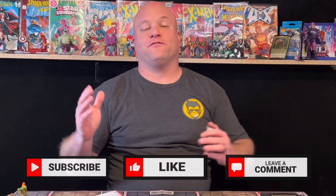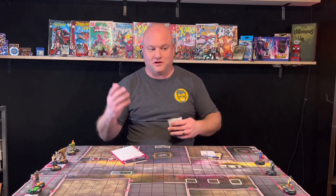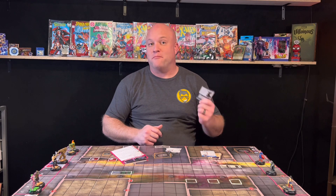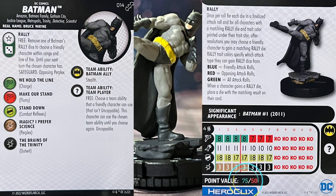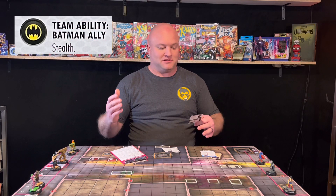First off, we're going to cover the basics of Team Trinity — the trio: Batman, Superman, and Wonder Woman. We'll start with Batman. Batman comes in at the 75-point line. He's already got Charge, Flop Dial, Combat Reflexes, and Perplex, which is great. This is your normal Batman. He's got the Batman team ability or family ability where he gets Stealth.